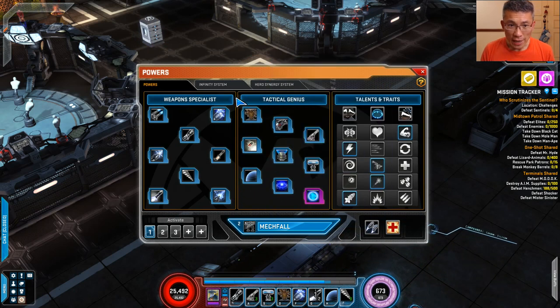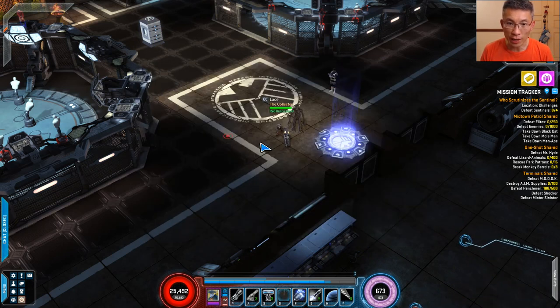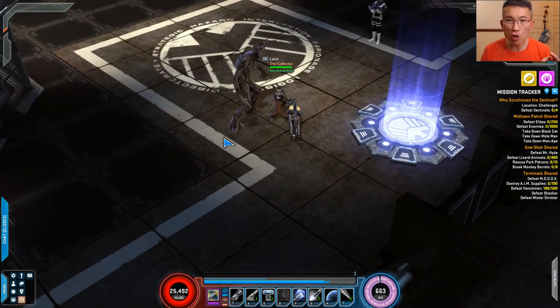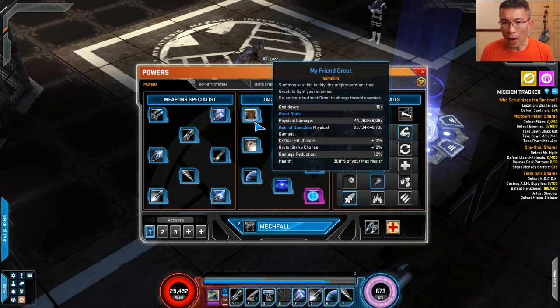So I hope the gun powers have been covered. Now onto Tactical Genius, which is his summoner power. You have my friend Groot. If you play him as a summoner, always use him on cooldown — every 10 seconds you can have a Rain of Branches, and that is huge damage. Do not ignore it, do not think it is only to summon Groot.